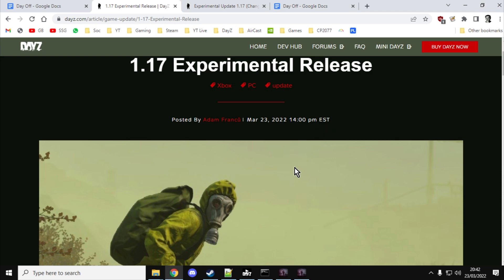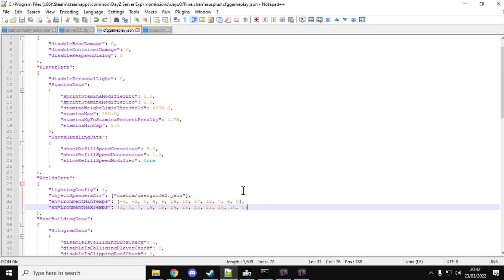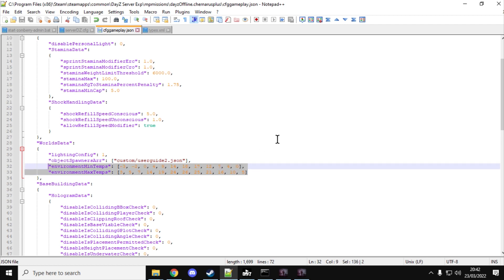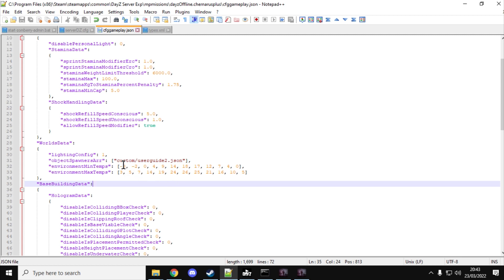Before we dive into the game, I wanted to show you something I didn't see in the patch notes. This is in the cfggameplay.json file — it looks like it enables you to set the maximum and minimum temperatures for the months on your server. This will be for console, PlayStation, Xbox and PC. There are 12 settings with minimum and maximum values, so you could have cold weather all the time, warm weather all the time, or something in between. For example, January is minus 3 to 3, but you could set it to minus 10 to minus 5, or 10 to 15. Very exciting — I'm going to do more testing with that.